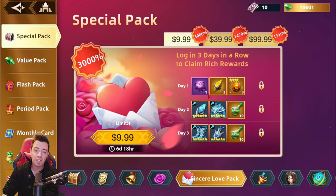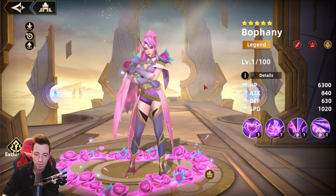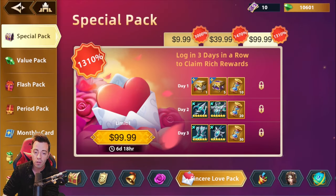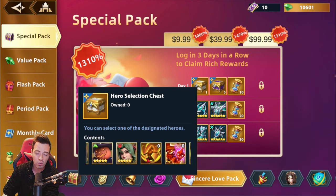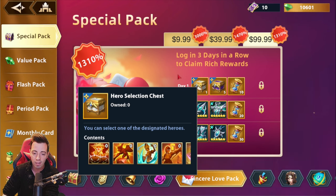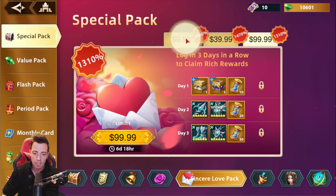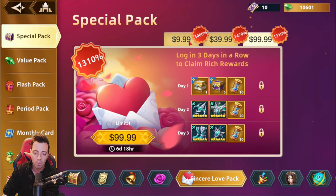This week only we have some limited packs in the game for Valentine's Day. The first one costs $10 and you are forced to buy it if you want the second one. For $40 you get one copy of the new legendary hero Bowfanny — don't worry, she is not a limited hero. Then there's a $100 pack with limited heroes and limited time echoes, rune chests and other stuff. You need to buy them in order: first, second, then third.